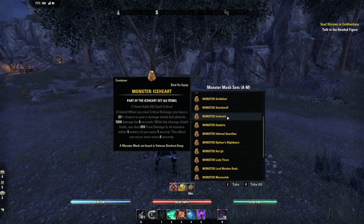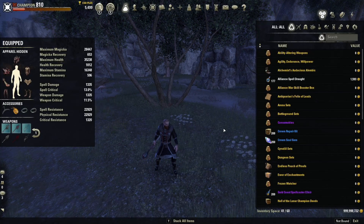Ice Heart - while the damage shield holds, you deal frost damage to all enemies within five meters of you every one second. So the way to apply Chilled is to deal frost damage.